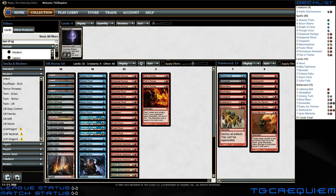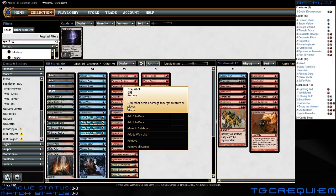This is Blue-Red Storm, and basically the goal of this deck is to play a bunch of spells in a row, and then kill your opponent using a Storm card such as Grapeshot. Grapeshot deals one damage to target creature or player, and the Storm mechanic copies this spell for every spell cast before it this turn, which includes your opponents'.